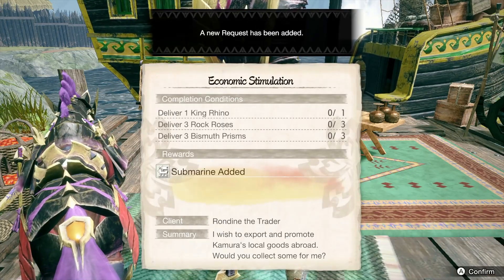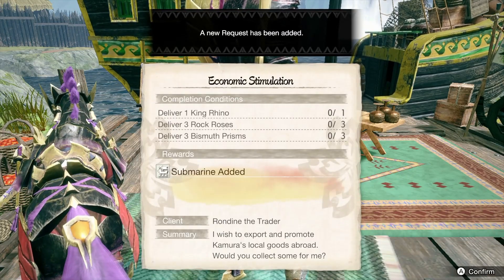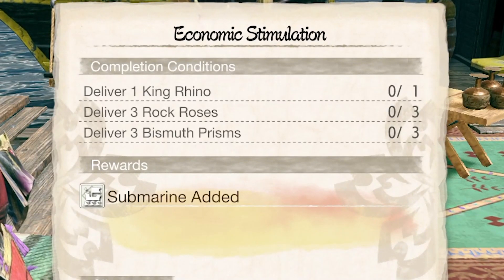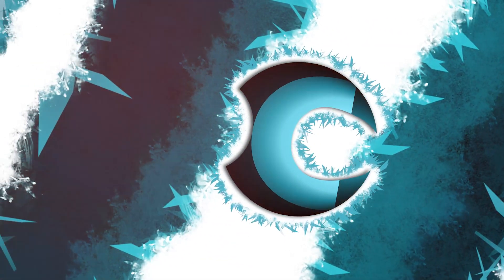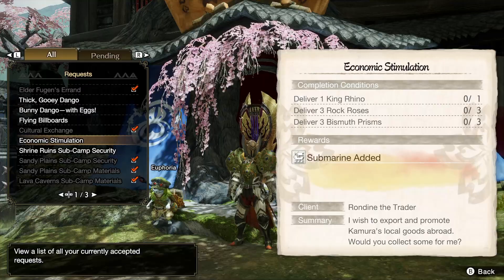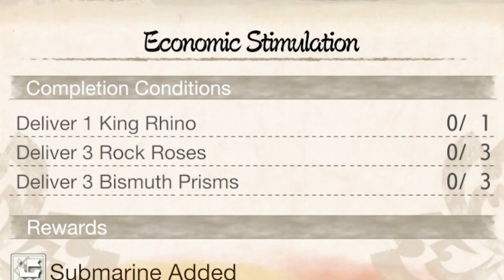Hey guys, welcome back to Monster Hunter Rise. Today I'm going to show you a tutorial on how to do the Economic Stimulation request from Rondine the Argosy trader. By doing this request you will unlock your third submarine, and all you have to do is collect one King Rhino, three Rock Roses, and three Bismuth Prisms.